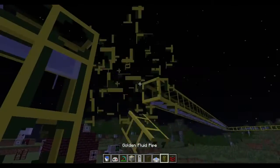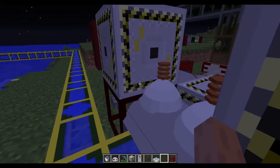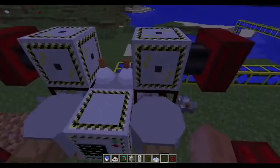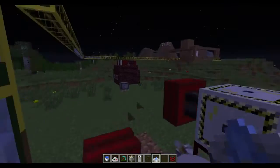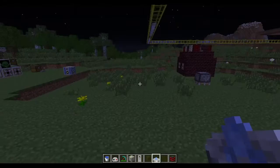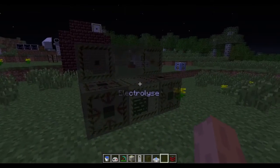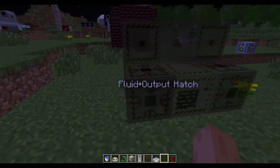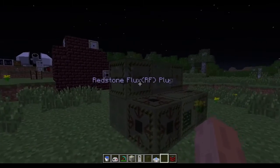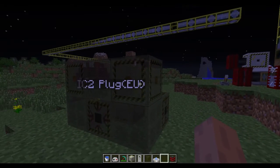The easiest way to make rocket fuel is to use the electrolyzer. I can see it in the holographic projector. There's also a new machine: the chemical reactor — I'll get to that in a moment. The electrolyzer is made up of two output fluid hatches and an IC2 plug or a redstone flux plug. The IC2 plug is new with this version as well, so if you're trying to power your machines with IC2 power instead of RF, that's fine now too.